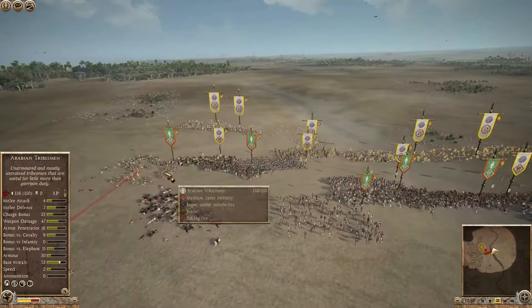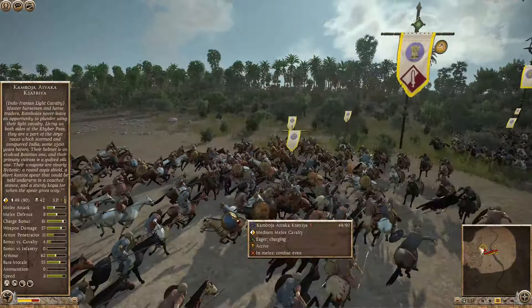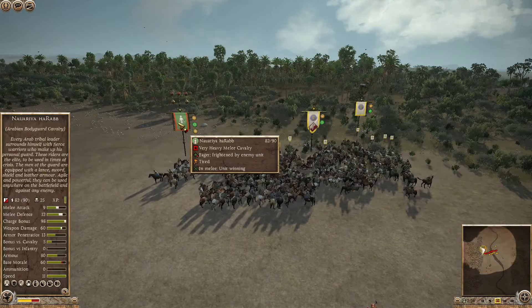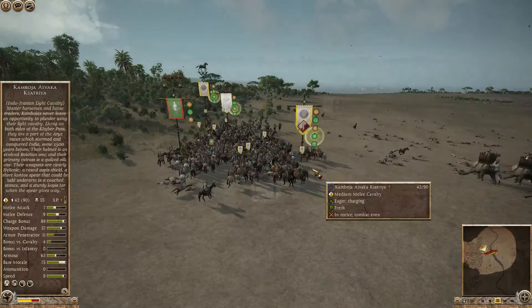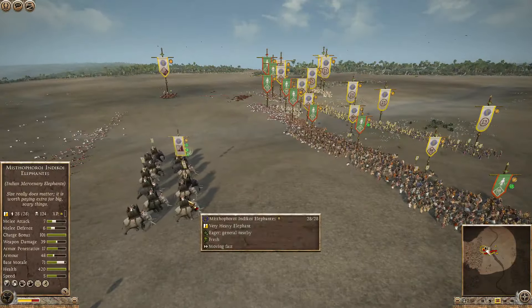We engage all across the line, and then the general moved in out of cover. Unfortunately we intercept the charge with our light cav — they're going to get smashed. The general has a 98 charge bonus on him, it was brutal. Charging back in with the other cav unit should be able to knock those guys out, and then the elephants rumble forward.